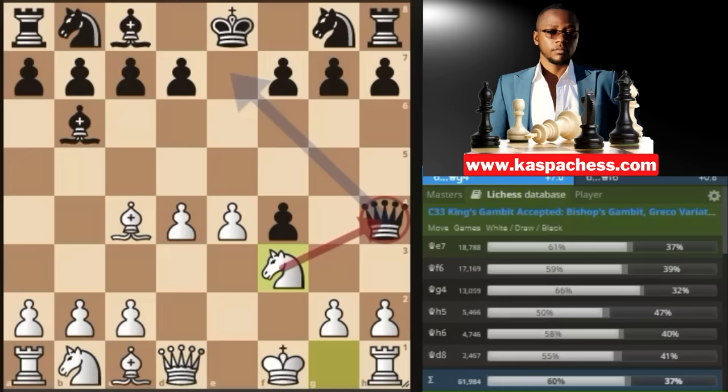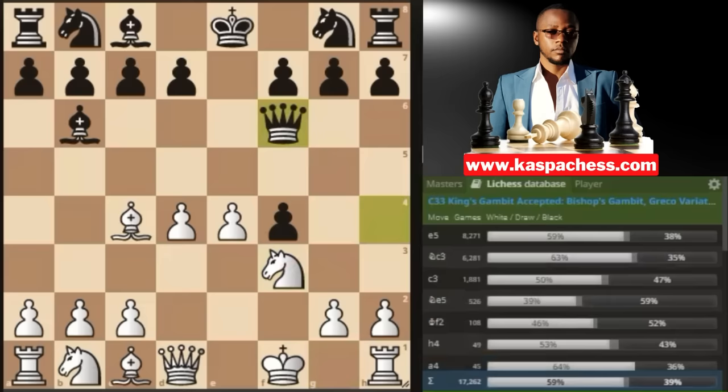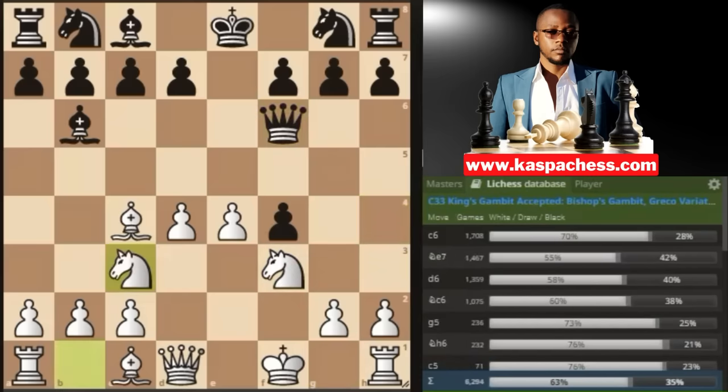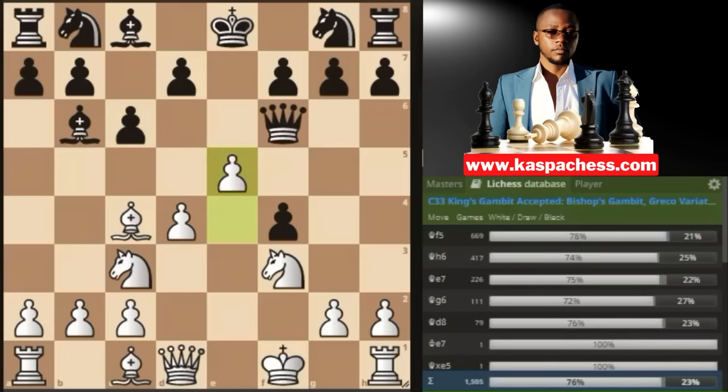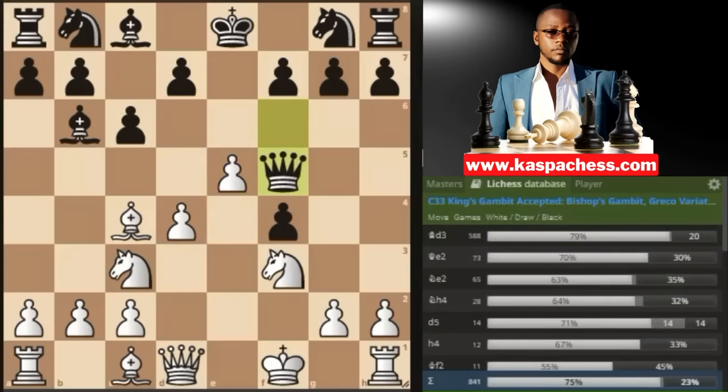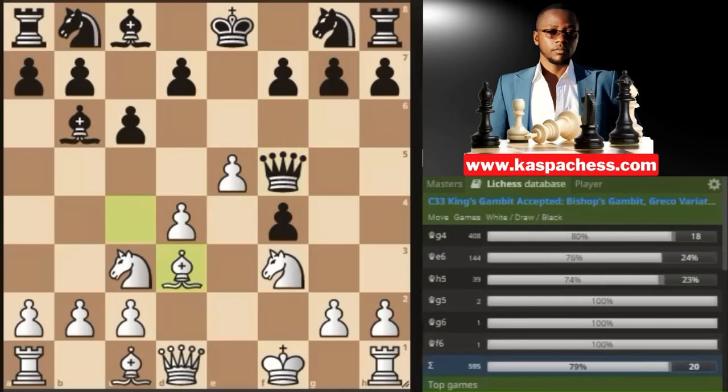Black has to make a decision. Queen e7 is the most played move according to the Lichess database. But let's look at the second most played move, queen f6, which is what some unprepared opponents play. You simply go knight c3, normal development, wanting to go knight d5 next. That's why you'll see black stopping knight d5 with pawn to c6. The position is already plus 2.7 in favor of white. You simply go pawn to e5, attacking the queen, after which queen f5 is the top played move, and you go bishop d3.